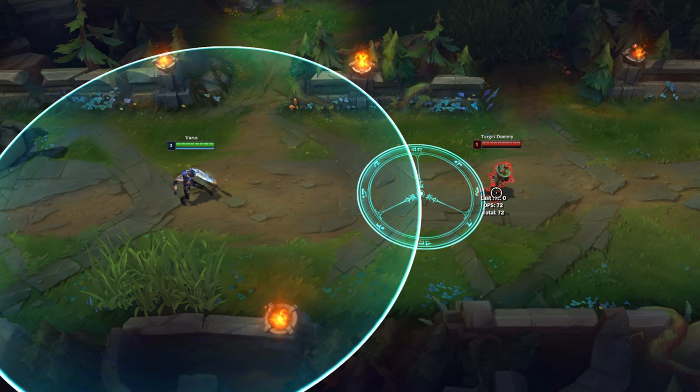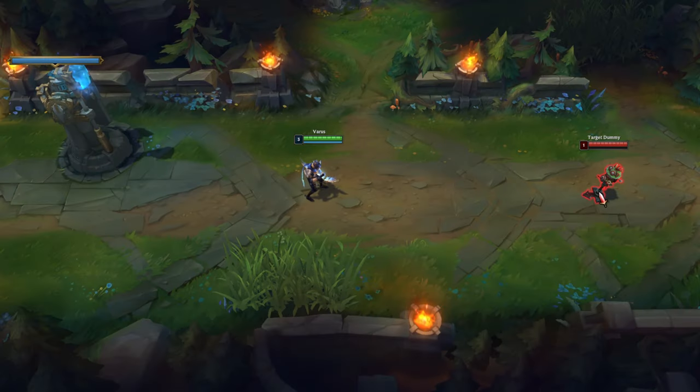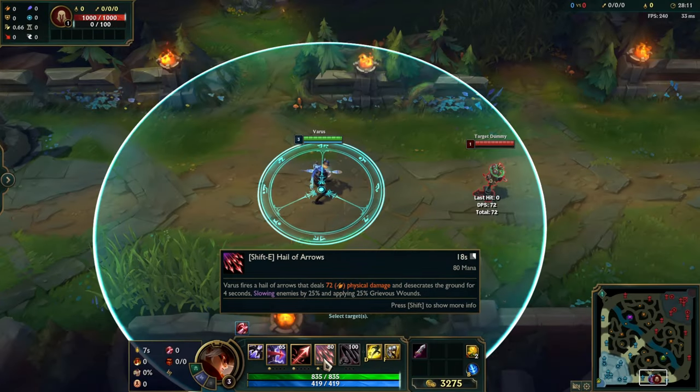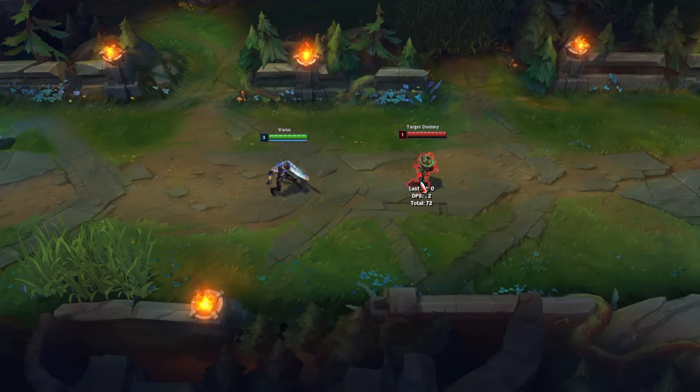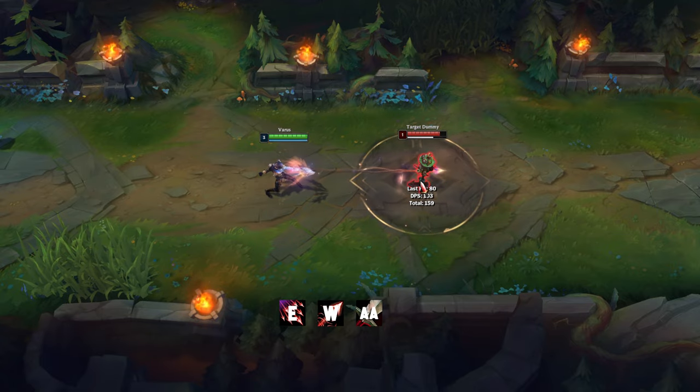Varus E's hitbox is bigger than the spell indicator. When you want to combine E with Flash, use Flash first and then E. When playing Varus you don't need to buy anti-heal items because his E applies Grievous Wounds to the target. Once you reach level 3, the basic trading combo is E, W, three auto attacks, then Q.